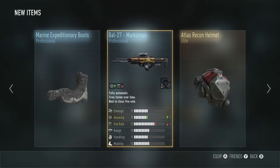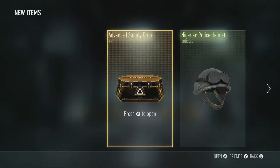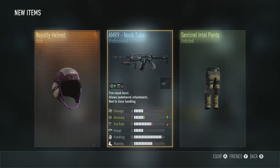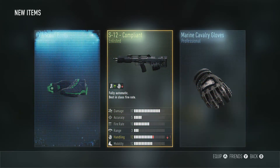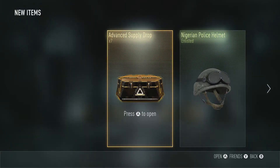There you go, that one looks pretty cool but it's familiar — looks like a different helmet. I want some royalty stuff but that's not the one I was looking for. These green boots, and some green gloves I'm pretty sure too.